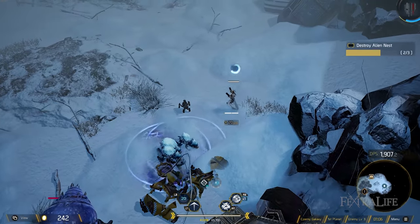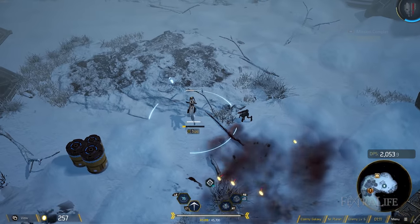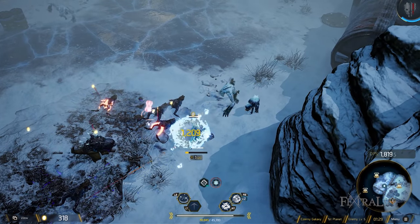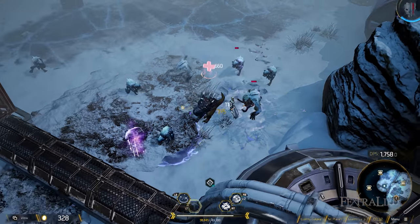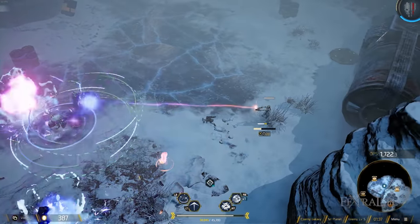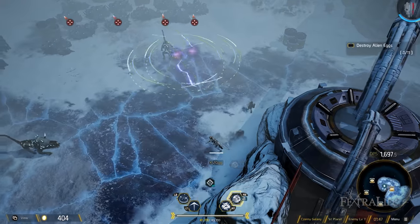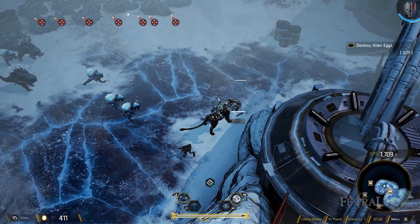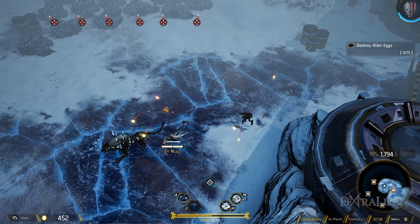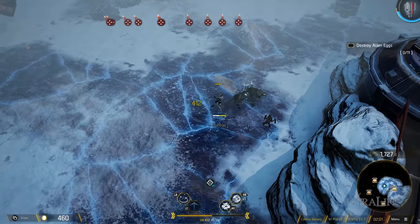Bionic Pulse removes all status ailments from allies and grants them increased skill damage — it's a very good support ability, but it doesn't deal damage to enemies. If you can't use Eye of Plasma and Detonate because you're constantly moving and enemies are up on you, and your only other option is Teleport, you have no real way to deal with enemies. This makes Bronte a better support class than a DPS class, and better in a group than alone. If someone can tank for you and you can stay at range, Eye of Plasma and Detonate are very very strong.